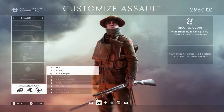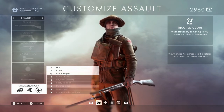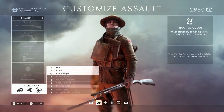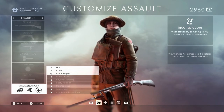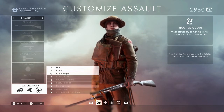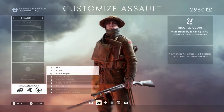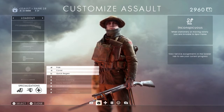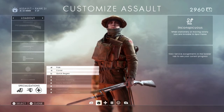Finally we have Inconspicuous, the last specialization available for each class. When stationary or moving slowly, you are invisible to spot flares. After reading this I thought this has to be one of the best ones, because flares are so important in Battlefield 1. Not being spotted and staying off the minimap is so helpful. I think a lot of people will take this — it's going to be pretty enticing once I unlock it.